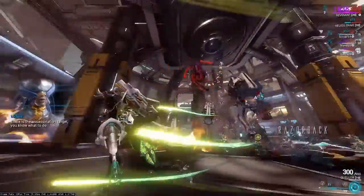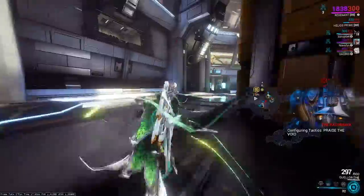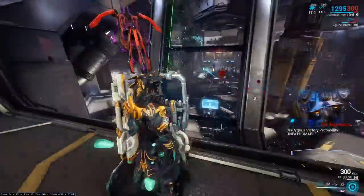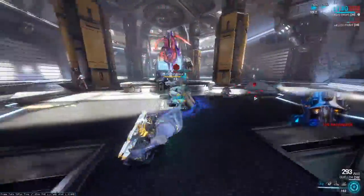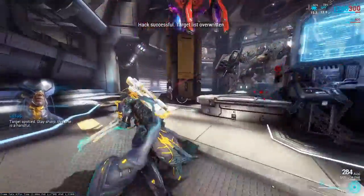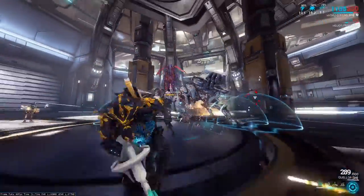The Razorback boss cannot be damaged with your regular weapons yet. So you must go to a station up here and hack the panel, which will spawn a Bursa. Hack the Bursa and have it fight the Razorback. Once the Razorback is knocked down, you can finally damage it with your own weapons.